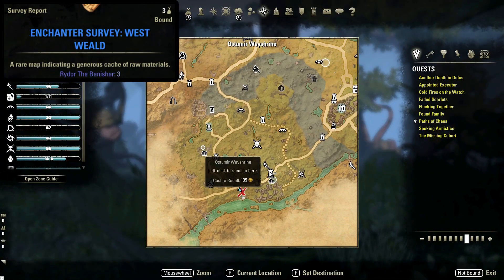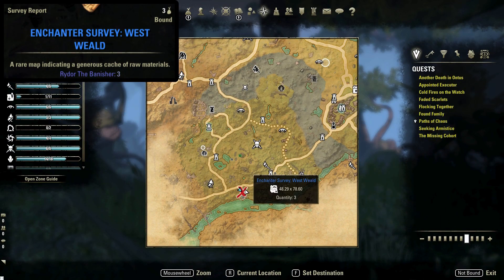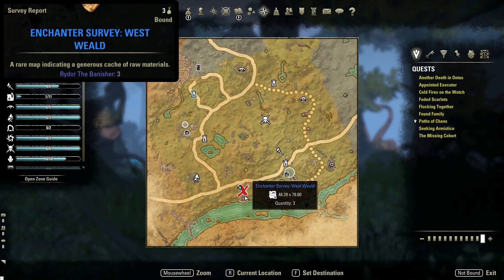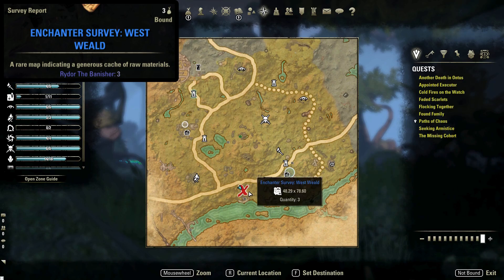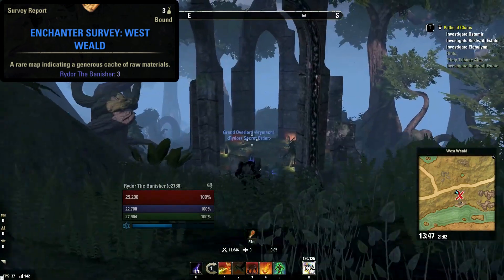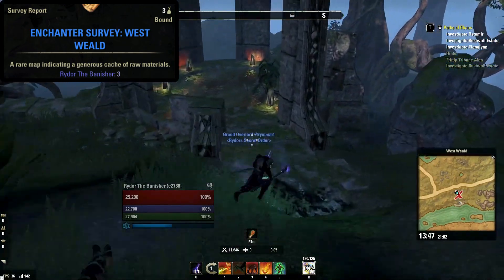Next is the enchanting survey for Westwield, located southwest of Ostomir Wayshrine, shown here on your map. Just off of the main road you will find the survey on top of this Aleid structure. Here six nodes of runes can easily be found and harvested.